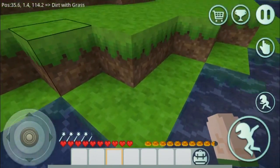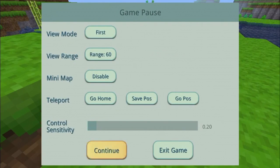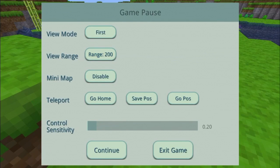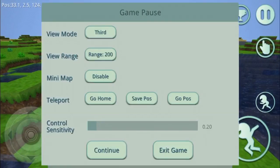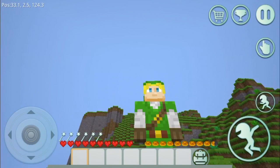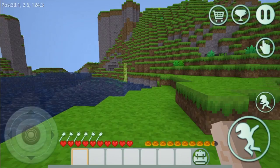We can pause it. We've got sensitivity controls, a mini map — you can disable the mini map, you can bump the sensitivity up to 200. First person — I can go third person as well. What's third person look like? That's pretty cool indeed. You can go home, save your teleport or go home. You can also go back to first person.